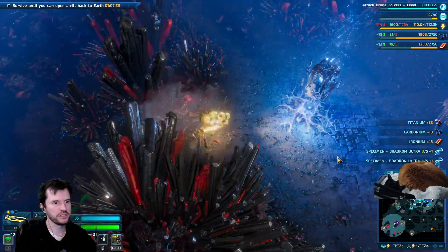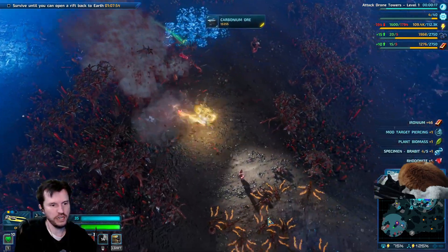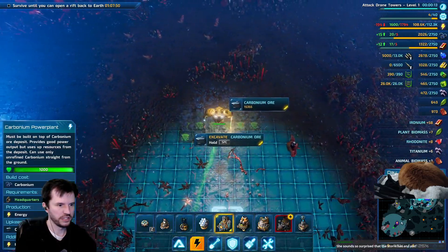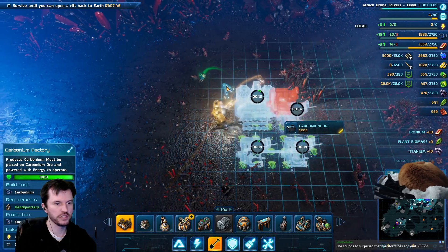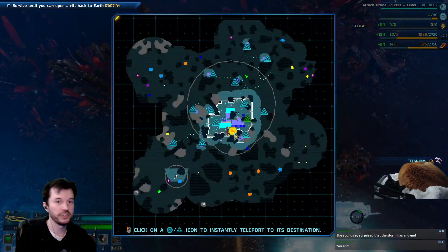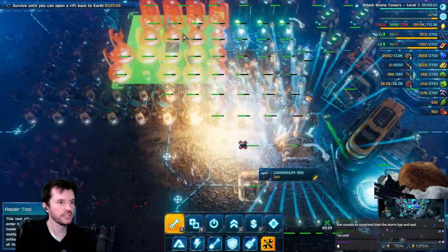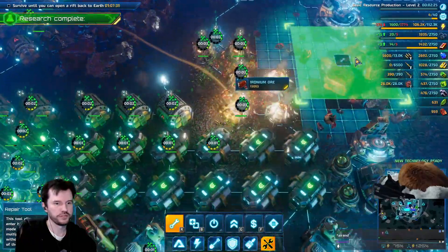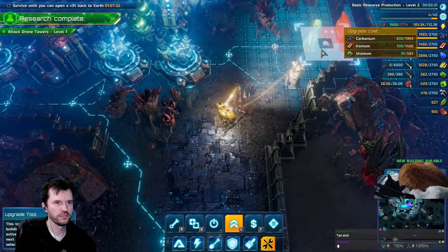Uranium deposits. An egg — you should know about the egg. She sounds so surprised when the storm ended well. You know, she came from a storm planet — all storms all the time, everyday. Today's weather: more storms. Oh my god, look at the base — holy crap. New technology has been developed, new buildings are available for construction.